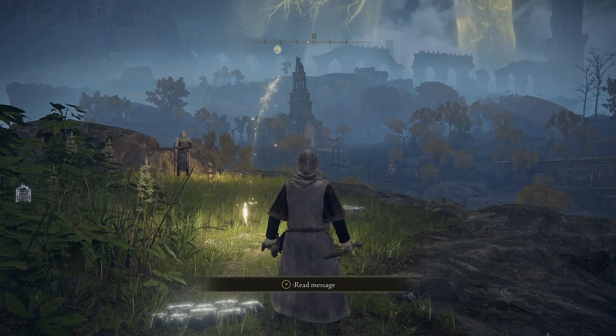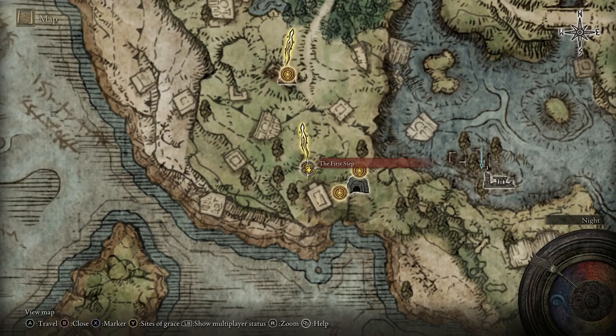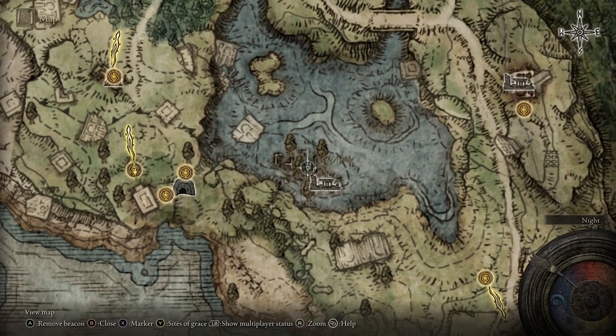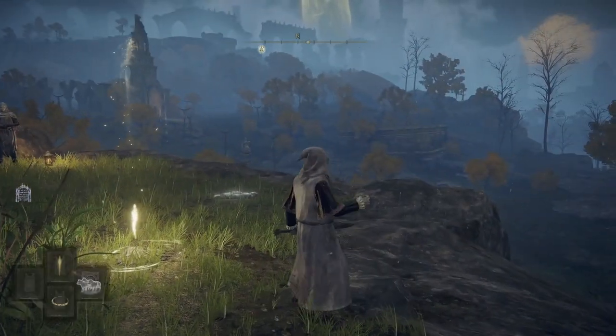Now switching over to the magic side with the astrologer — we have already covered melee, bows, and shields, and this is all for early game. In terms of magic we are going to look at a staff, one of the best spells to use early game, and also a sword that scales with intelligence, which is really good for any magic build.